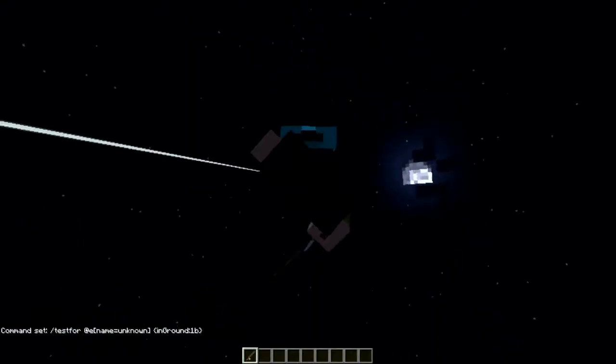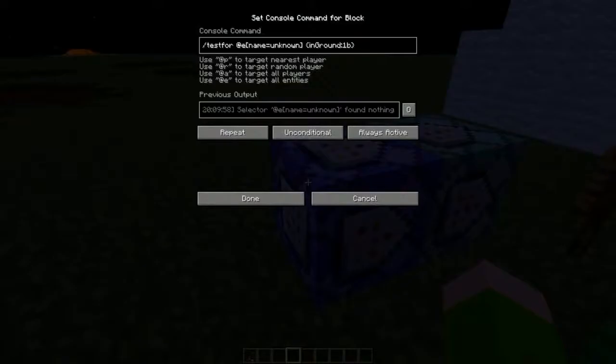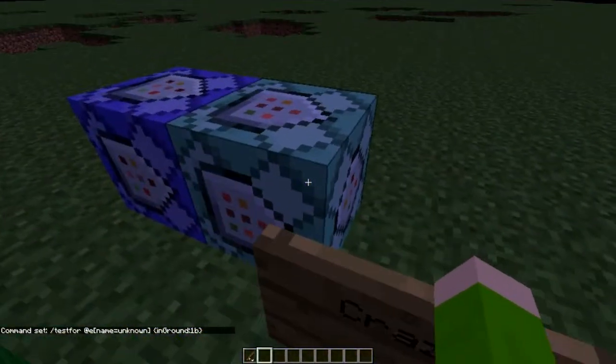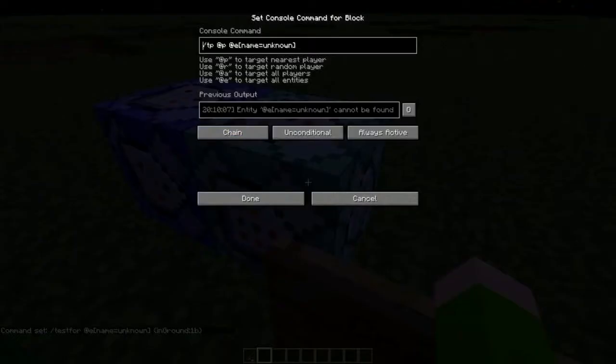You can see just how funny it is. That's what it means — in ground — but somehow it didn't detect anything in the ground. And the next command block here is a chain command block TP which is nearby, and then entity named unknown, and that.